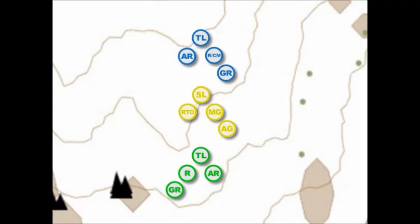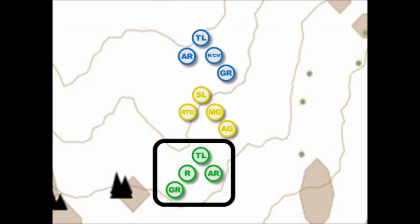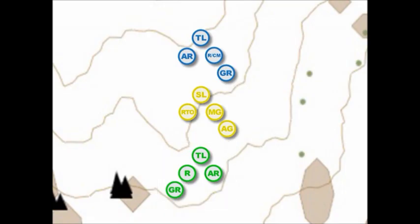The Squad Leader and the Trail Fireteam leader's positions are not fixed. The Squad Leader can move anywhere within the Squad and the Trail Fireteam leader can move anywhere within his team to maintain control. The Lead Team leader's position is fixed at the apex of his Fireteam, allowing him to perform his additional duties of frontal security, en route route selection, and land navigation.